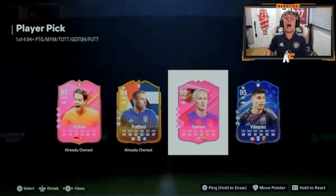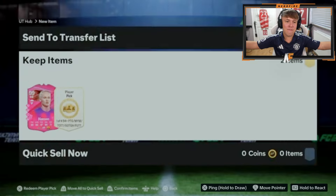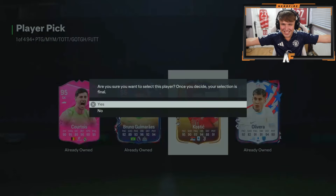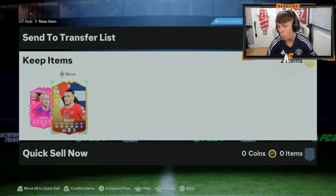Hodge has got both of the 94 plus player picks. First one — oh my god, now that is a big pull! That is the biggest pull so far. Can we get back-to-back huge W's? Not really, but Knight and Hansson — you can't complain, not at all.